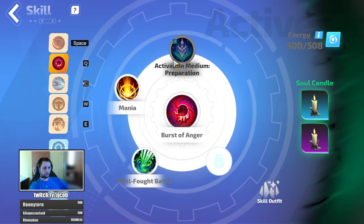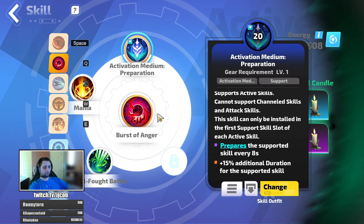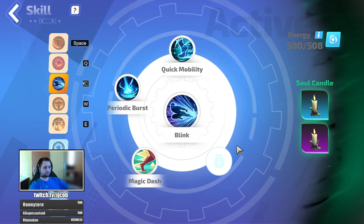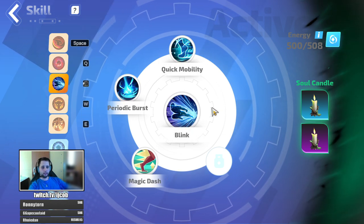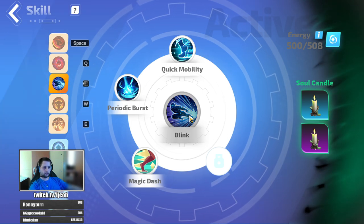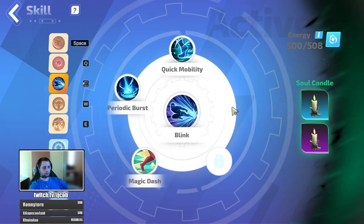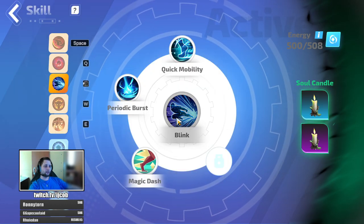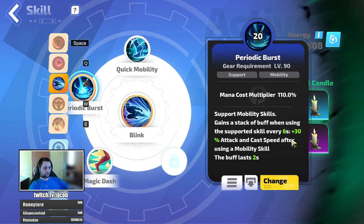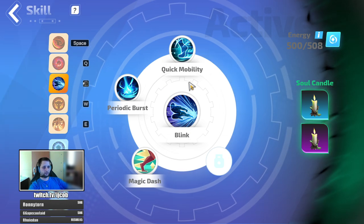The second candle is just a soul-stealing candle to make me a bit faster during the map. Burst of Anger — attack speed with activation. Put any activation here so you don't have to think about the skill; I just press it once at the start of the map and I don't care. For movement, when you're Enraged or have Berserk you cannot use your weapon, so attack movement skills like Spiral Strike are not an option. I chose Blink, paired with Periodic Burst to get a burst of attack speed every six seconds for two seconds, which also helps a little with damage.